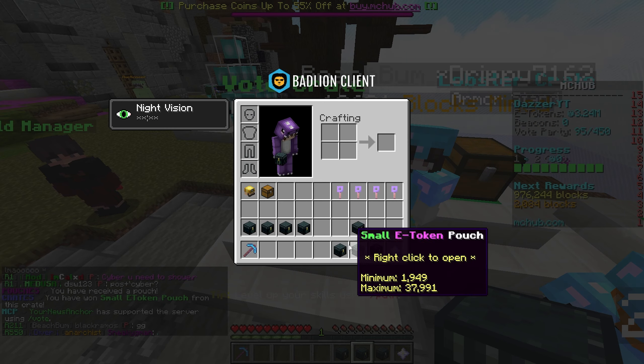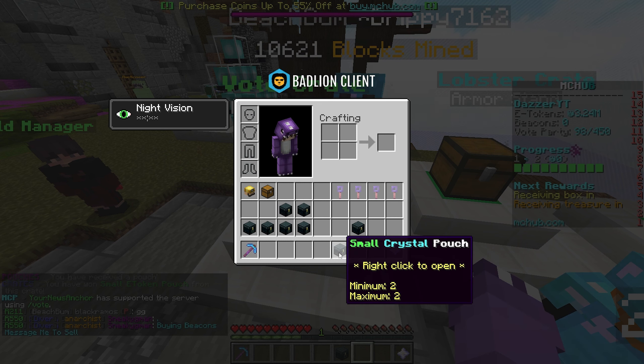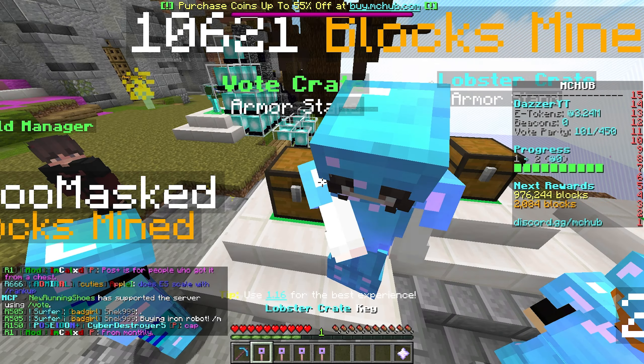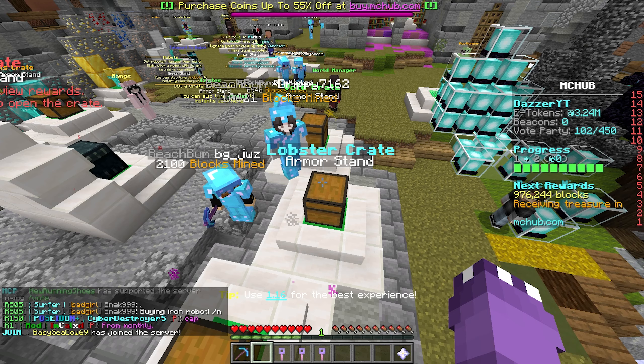The large e-token pouch only gives 142,000 — nothing crazy. But the large beacon could be very useful; that could be 6,000 beacons. We could sell those, which would make upgrading our pickaxe easier. Now let's open the lobster crate key.